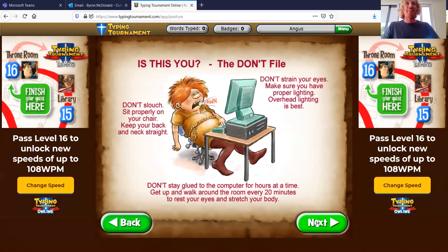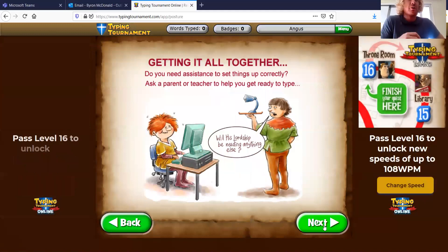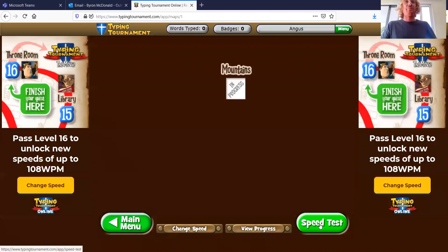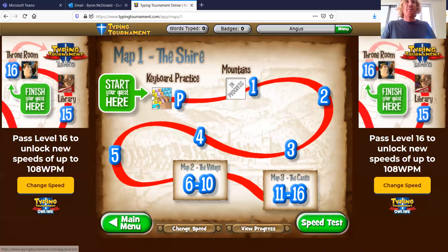Don't strain your eyes, don't slouch, and don't stay glued to the computer for hours — if you're on there for a long time, have a break. You can always ask your parents at home: 'Do I look comfortable? Can you help me make sure I'm set up correctly?' Because if you're on the computer for a long time with poor body positioning, rolling your shoulders and slumping can cause lots of injuries as you get older. Okay — let's go. Typing practice — let's go for a speed test, one minute.